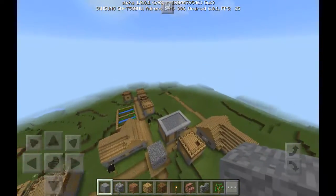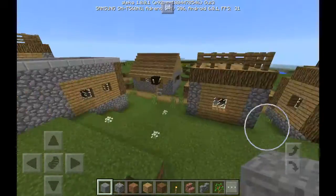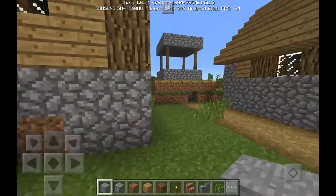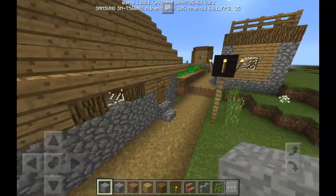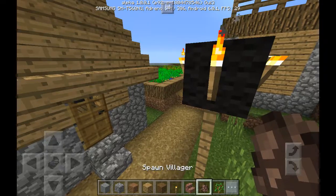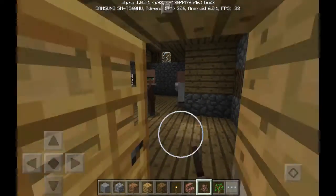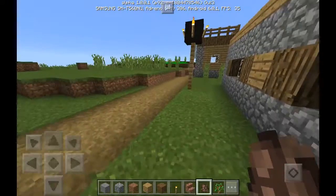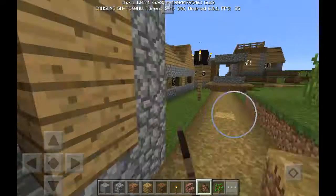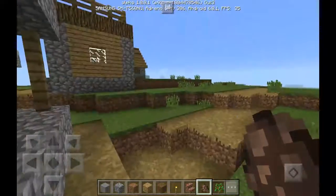So here's a village right here. We're going to make sure that there's villagers here that he can target. Looks like this place is a ghost town, so I'll just spawn some. And then we will summon the wither.